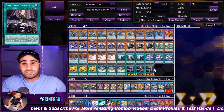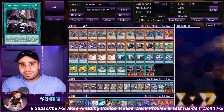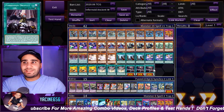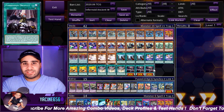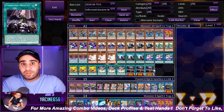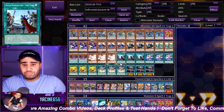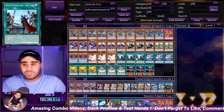Even the Inferno Lair version is really good going first — you can end your turn with Lair of Darkness and Void Feast, which is a really annoying board: two negates, a tribute during your opponent's turn like a DD Crow, tributing their monster. Pretty nasty. Pretty good deck, honestly, going first or second.